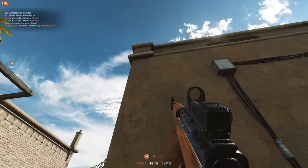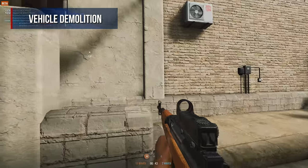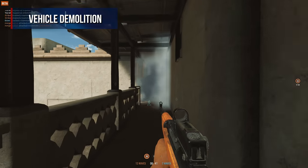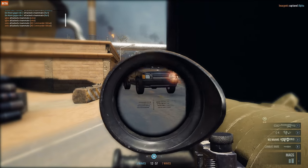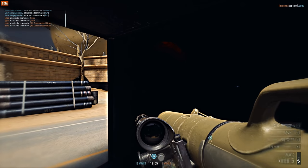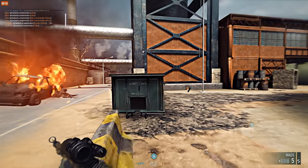You are not limited to destroying objectives as a demolitions unit — you can also destroy vehicles very quickly. It is very risky to point your gun at an enemy firing a mounted machine gun from behind a truck unless you are sniping from a safe distance. A demolitions unit can simply destroy the vehicle and the enemies around it with one well-placed RPG.